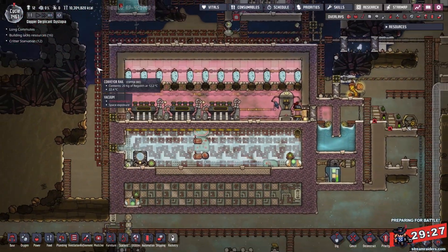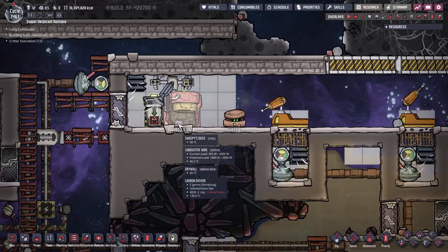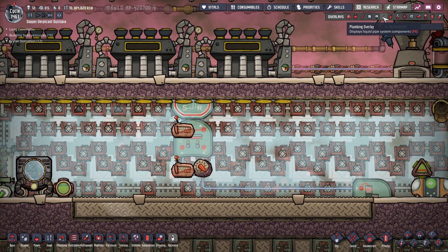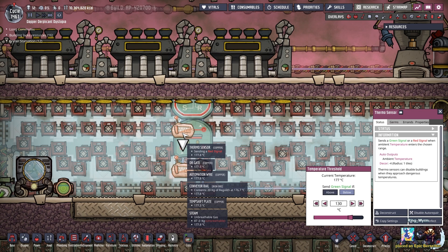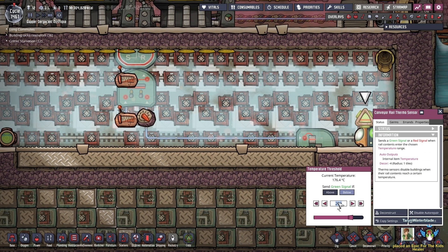Given that almost all of the regolith coming down is somewhere around 140, we can happily accept power from this. This will stop the power if it drops below 130 — I'm going to set it to 120. This one is going to go for 140 if it's above 140. I'm going to tell this to dump it only if it's below 120. We're going to eke out as much little bits of power as we can out of what's coming in.